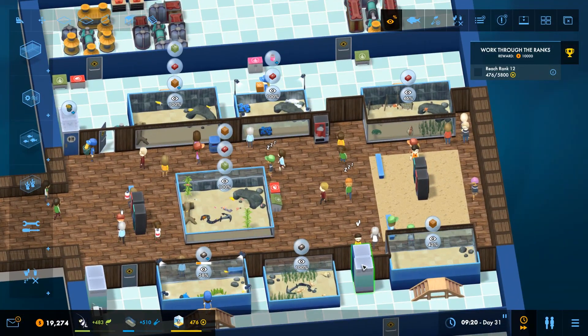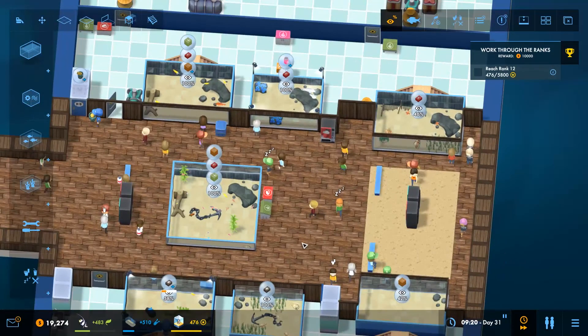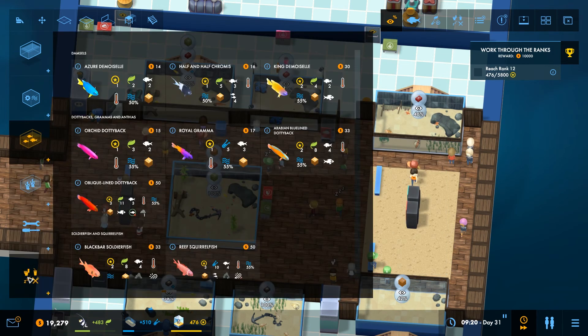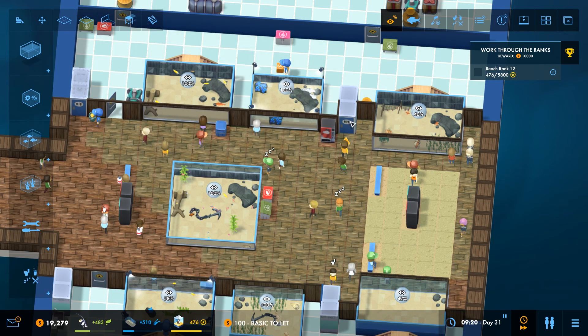How come this side has a toilet and that side doesn't? I don't think I need one but I kind of like the symmetry - symmetry is a thing here. This has been a really long episode but I think it's important that things are symmetrical, because otherwise I get annoyed.